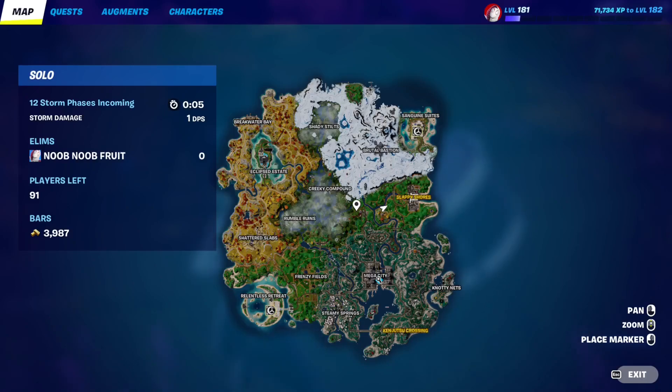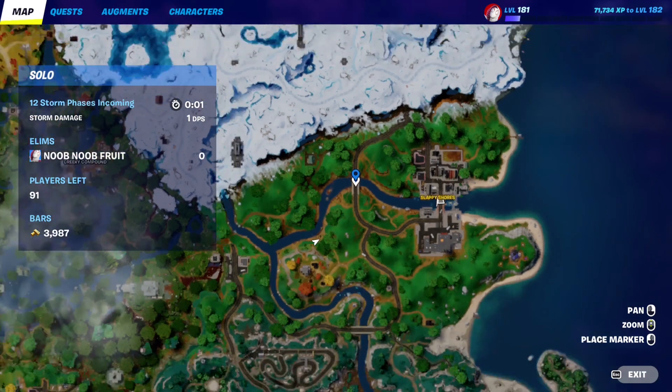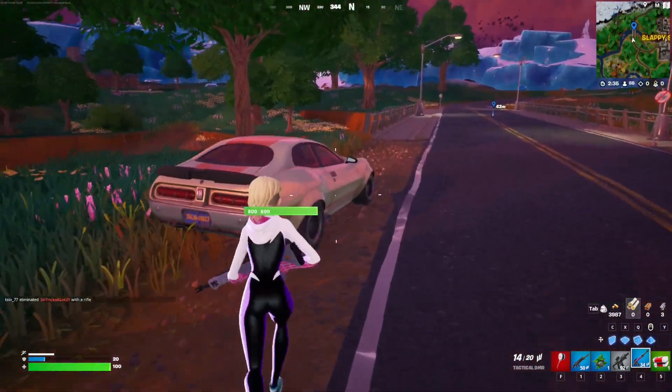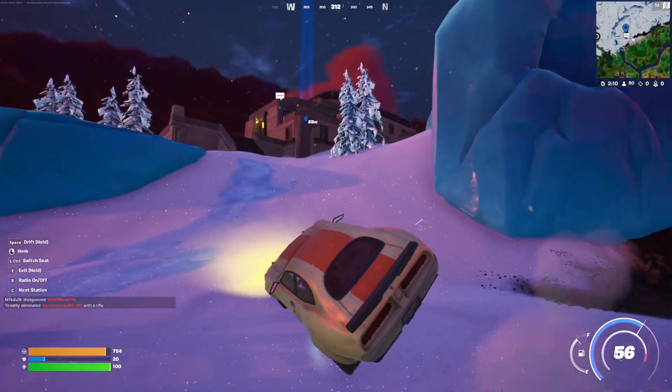...the best way to do this is to go through this bridge right here - the actual bridge. So we're going to go right here next to Slappy Shores. Here we are - this is the bridge, as you can see. Obviously we did not touch the water. And you can find a car if you're lucky - you can just use that car to get yourself to the Hall of Whispers.